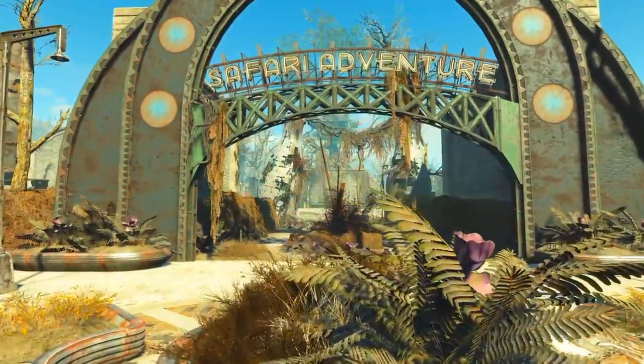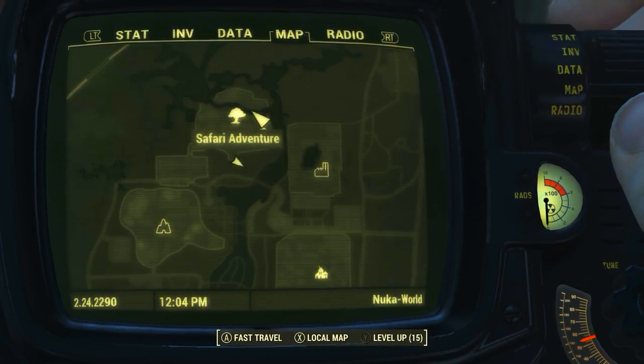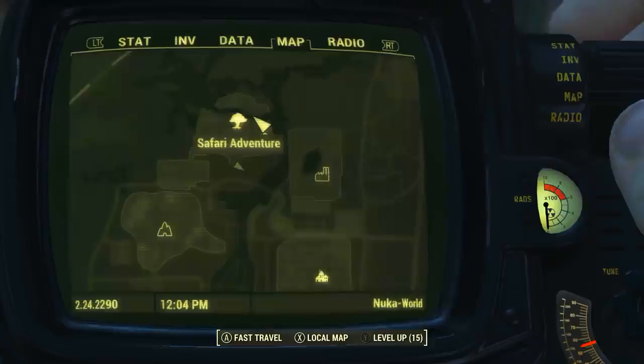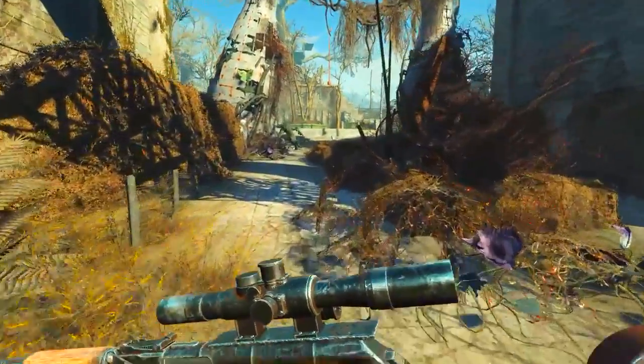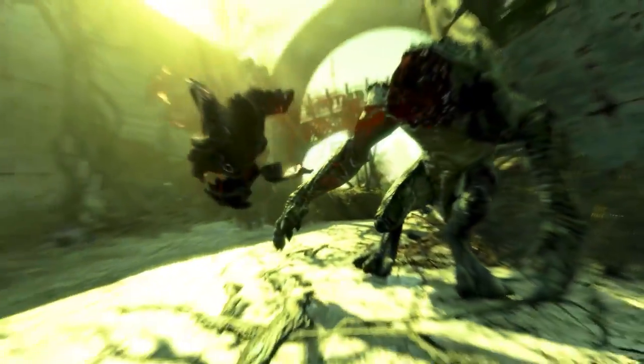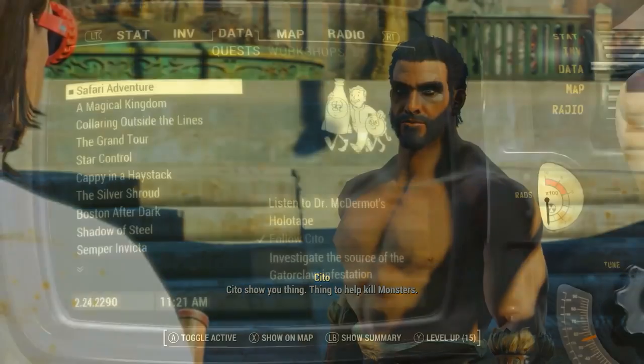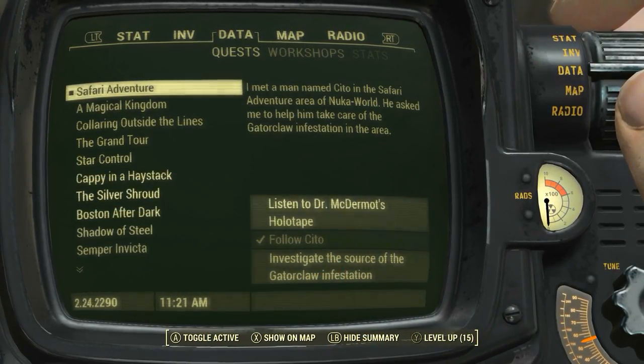To get this, we need to come to Safari Adventure. On the Pip-Boy map, it is found to the very north of the Nuka World amusement park. The first time we enter Safari Adventure, we will find Khal Drogo fighting a giant lizard. After we help him kill the Gator Claw, he will invite us to come back to his living quarters and meet his family. This will begin a quest called Safari Adventure.